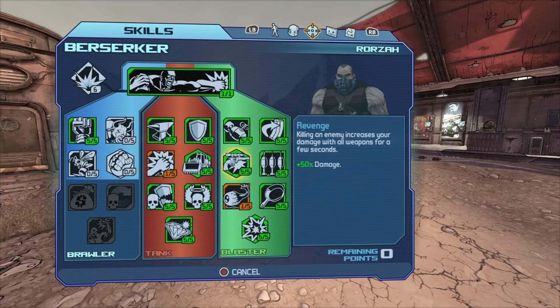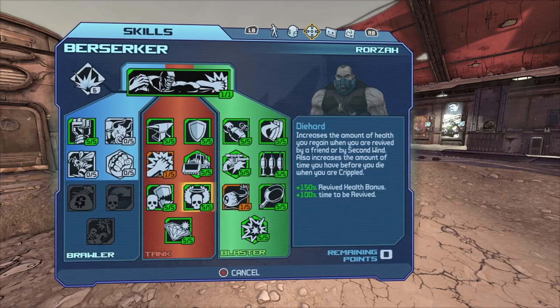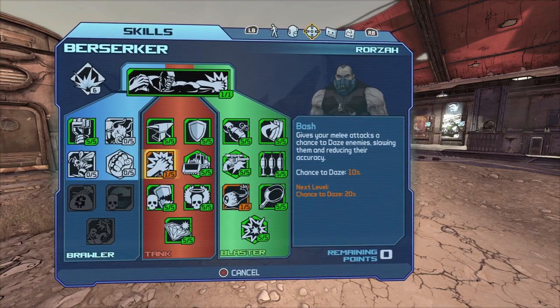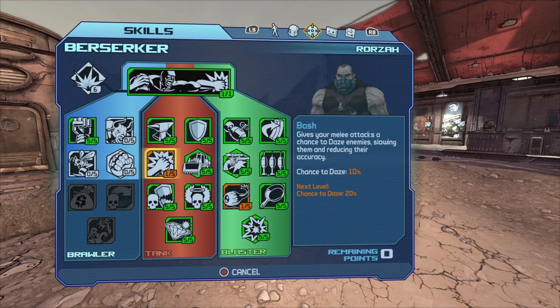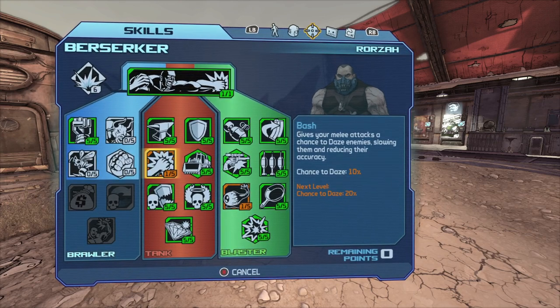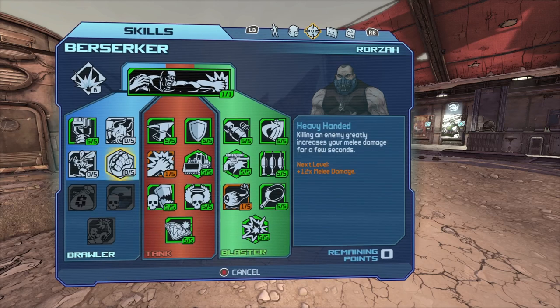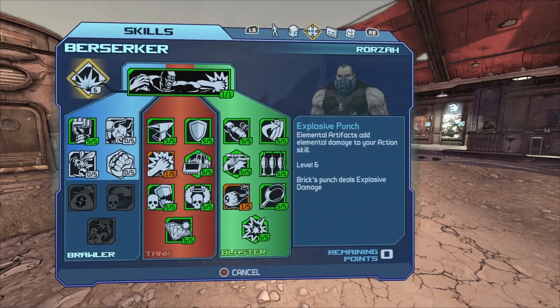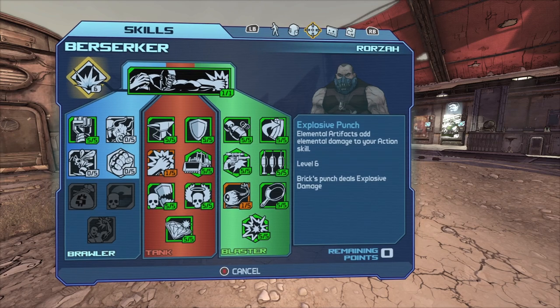The rest is sort of just whatever — those are the main ones. You want to fill both of those trees up, and you'll be left with seven skill points that don't really do anything. I just put one into Bash, one into Liquidate, and five points into Iron Fist. You'll probably also want to get an Explosive Punch elemental artifact.